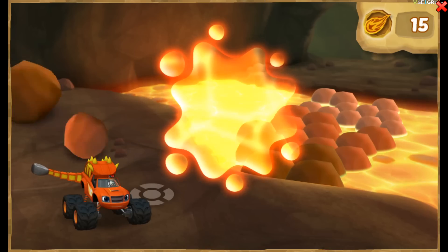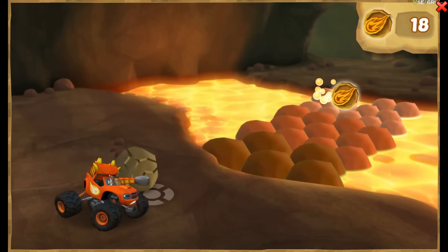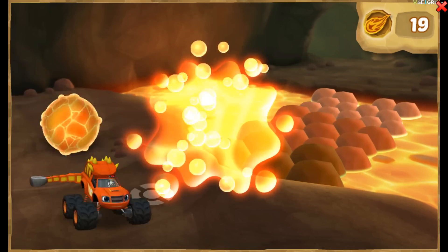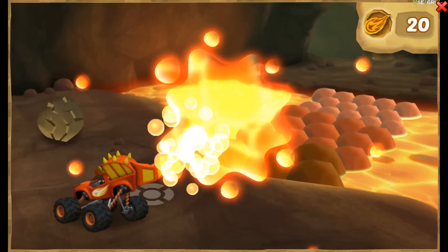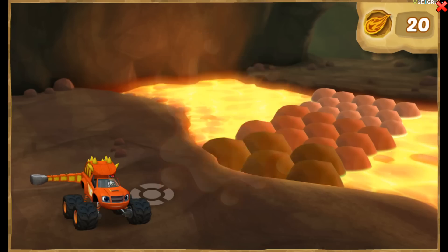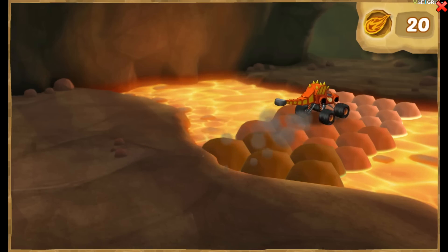Don't smash lava rocks — they're hot! Keep collecting dino tokens to help Blaze get blazing speed so he can rescue Zag! Avoid the cracked rocks — they just break when you hit them. You made the bridge! Keep going — you have to save Zag from that sticky mud pit!